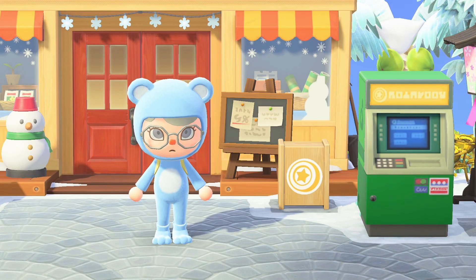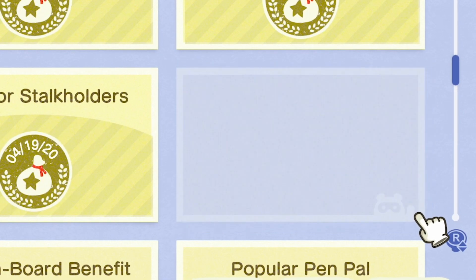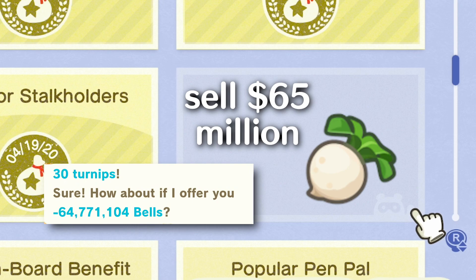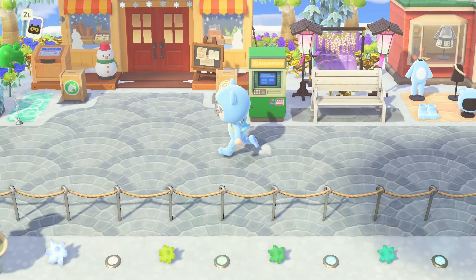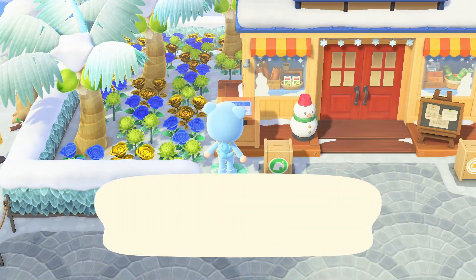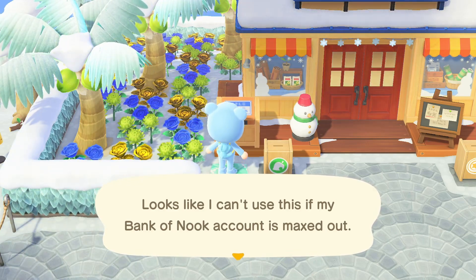However, there are some important caveats to note. First, your 'Cornering the Stock Market' Nook Mile Achievement will disappear. You can get this to reappear by selling 65 million bells worth of turnips back to Timmy and Tommy, which basically undoes the negative number you saw. If you don't care about this, you can leave it and you won't get in trouble or have Nintendo come after you. Second, you will no longer be able to sell anything in your Nook's Cranny Dropbox if your bank account is at max capacity. Once you start to use your bells, your account will no longer be maxed out and you can sell through your Dropbox again. If you've gotten maxed bells before and have started to spend them, you can always do this trick again to top off your balance.